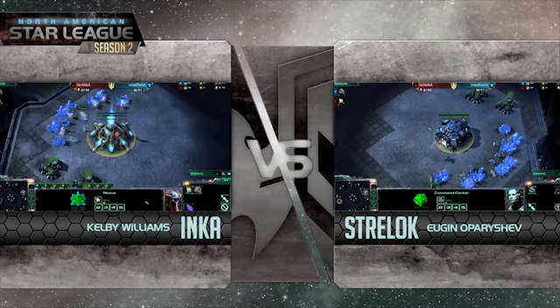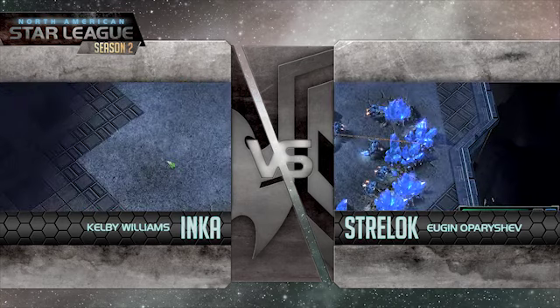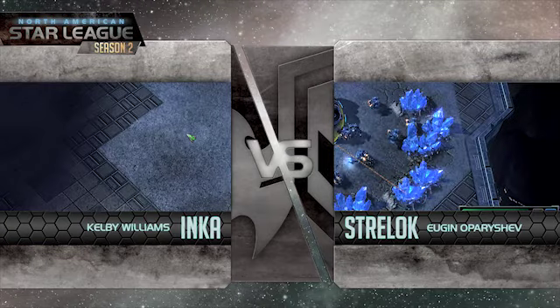Inca is definitely a huge user of War Prisms, so that's something that Strelok's going to have to be very careful about. You can't just cut corners against War Prisms. You have to either have your army in position waiting for any type of drop, or you need to have turrets or a Viking patrolling around. He should realize that since Inca uses those War Prisms very, very often.